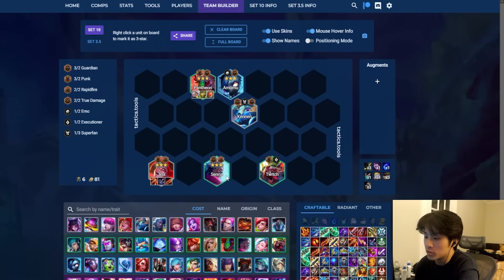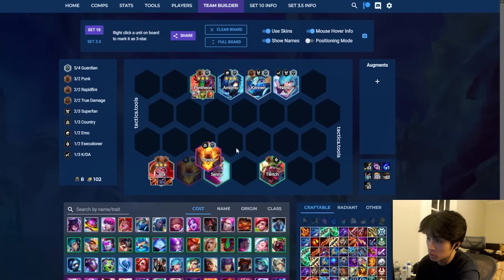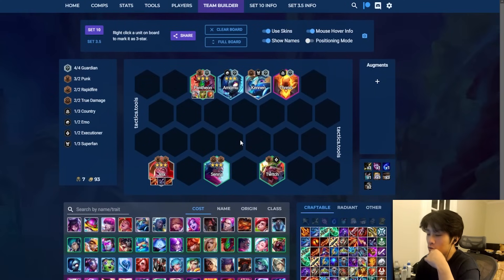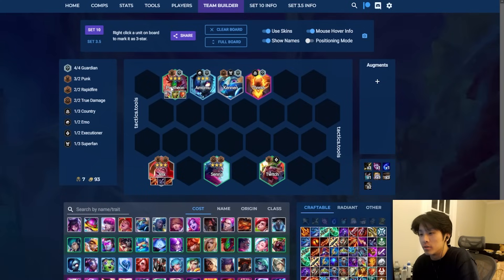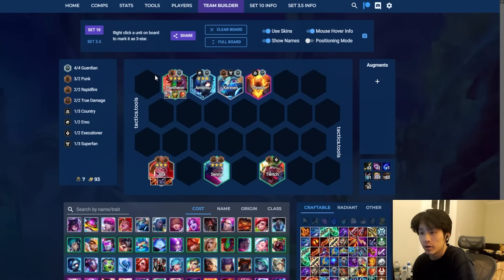You have the option to reroll Senna, Twitch, Pantheon, and Amumu. Eventually you want to get into 4 Guardian. This turns into Thresh. You roll on 5 for this comp, you can also roll on 6 if you need to. You really want to get a 3-star frontline with this Jinx to pair with it. The focus of this comp is basically Guardians with a ramping backline. Jinx got multiple buffs in this most recent patch — she gained 5 AD as well as Punk getting a buff.